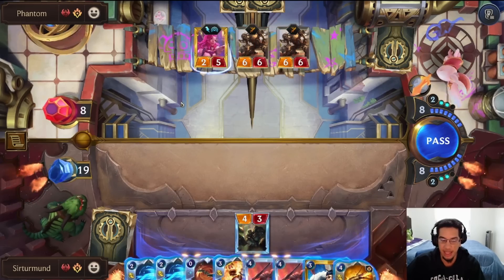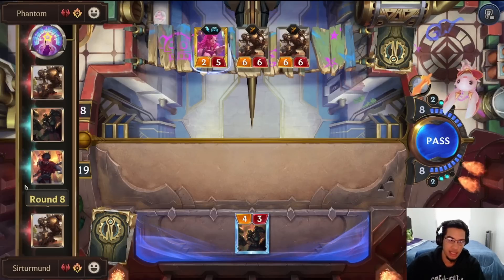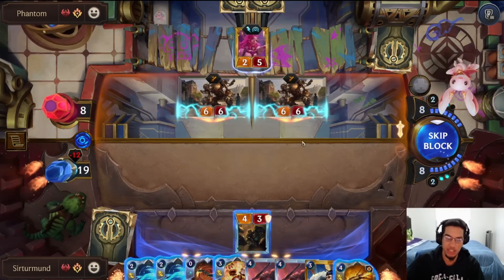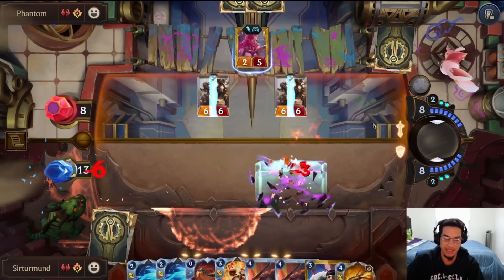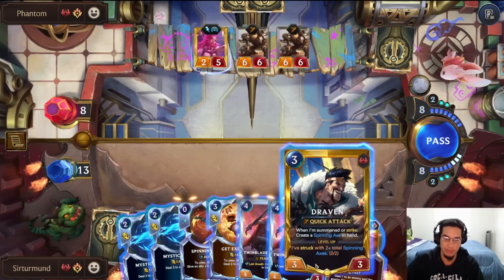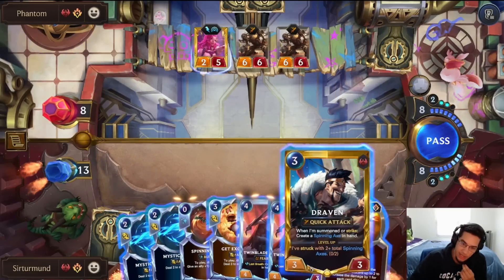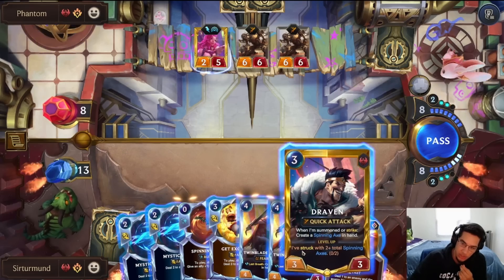So that's three, six, eight — and then nine. Is there anything the opponent has that could punish us committing lethal this turn? If they got a random Guiding Touch from Seraphine, that's a punish. There are too many good answers — they could easily have a lot of healing. I should probably just go for it, but I don't want to be in a position where I'm just losing the game. So maybe we play Draven first and see if we can top-deck the Scion.